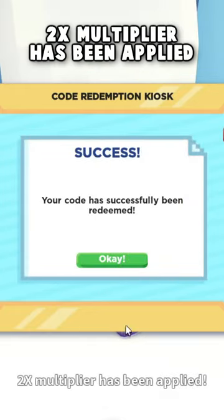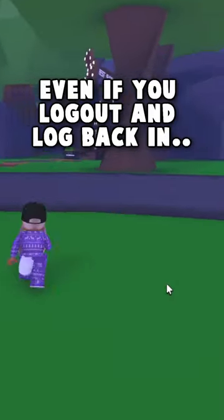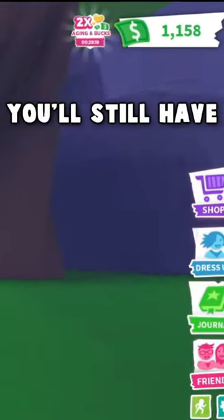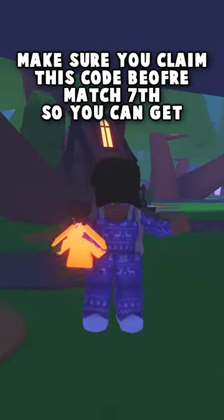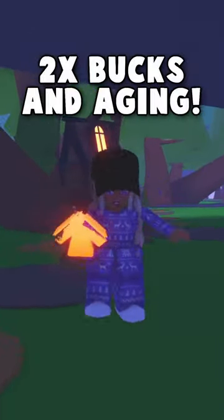Successfully redeemed, two times multiplier has been applied. Even if you log out and log back in, you'll still have the two times aging and bucks. We were able to get an age potion in just 30 minutes. Make sure you claim this code before March 7th so you can get two times bucks in aging.